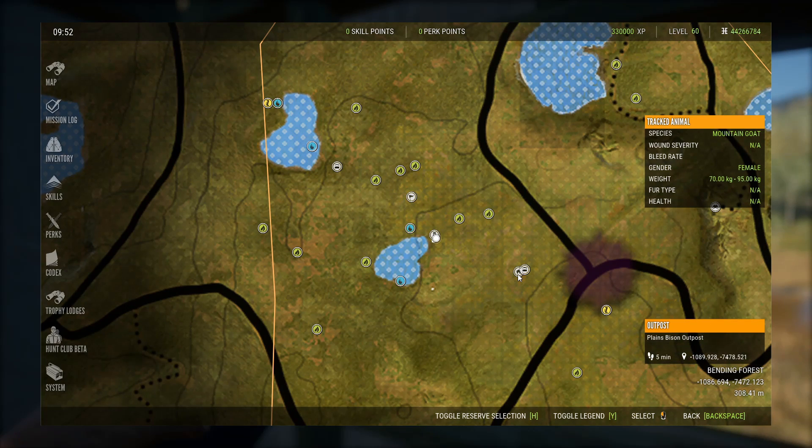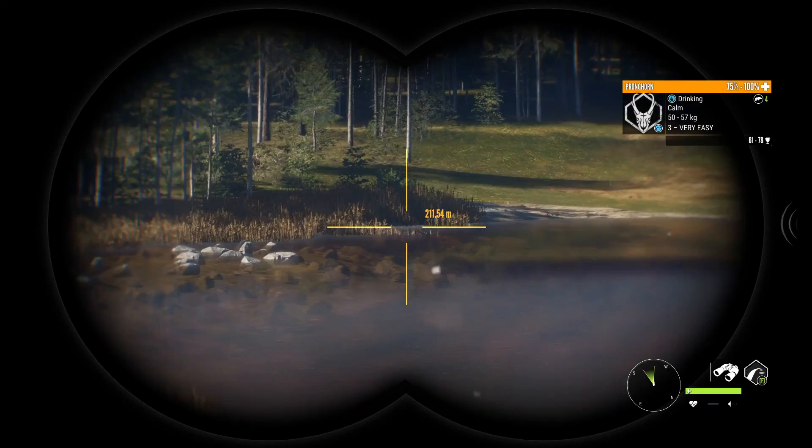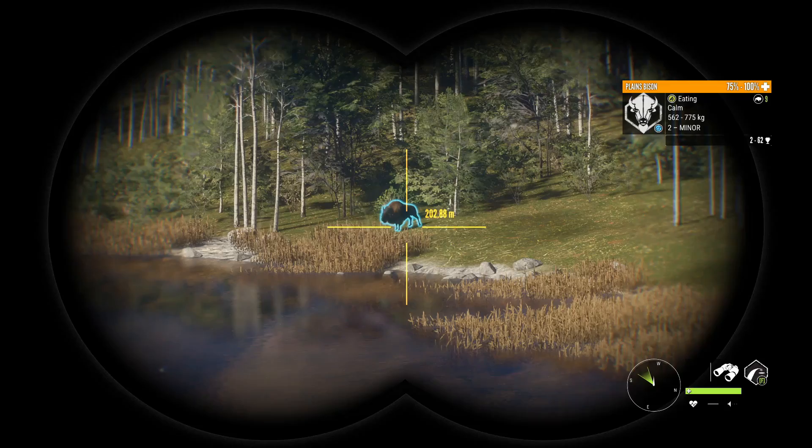The first hotspot we're starting with is the Plains Bison outpost, where you start out. If you head just northwest of there, there are these two lakes, and as you can see there are lots of need zones — pronghorn, bison, turkey, mule deer, elk — just everything.